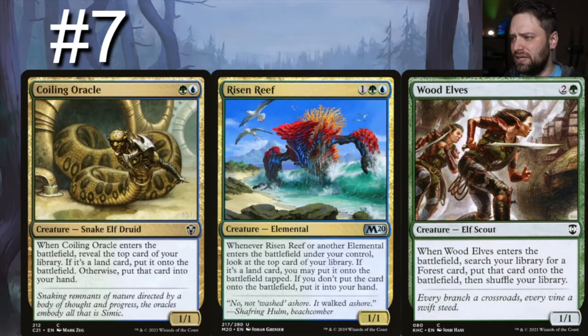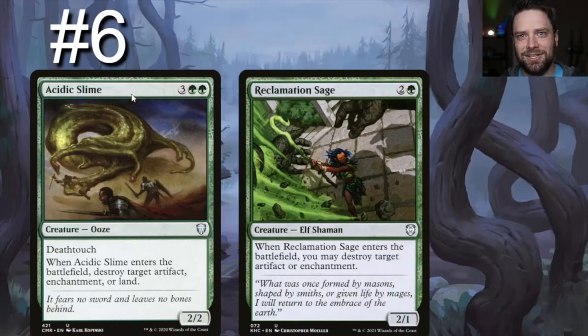We also have Wood Elves. If you have Yarak out and you play Wood Elves late game, Wood Elves enters the battlefield and searches for a Forest card to put onto the battlefield. With Yarak in play, that ability triggers twice — so you're going to get two lands. You could grab your Zagoth Triome and Overgrown Tomb, or your Breeding Pool, and put them directly into play. Being able to mana-fix that perfectly is just amazing — it's pure gasoline.